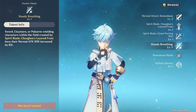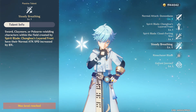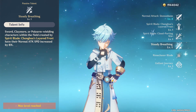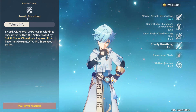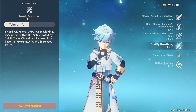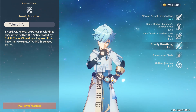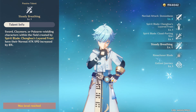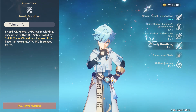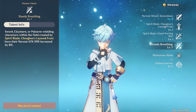Moving on to Chongyun's fourth talent, Steady Breathing — sword, claymore, or polearm-wielding characters within the field created by Chonghua's Layered Frost have their normal attack speed increased by 8%. This is very important as it essentially flat out increases your DPS. Just keep in mind your characters will be doing cryo damage, which matters when building a team around Chongyun, but as long as you account for that, this is an absolutely fantastic talent.